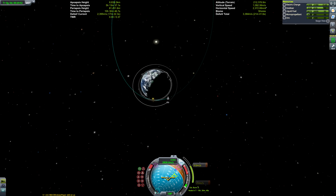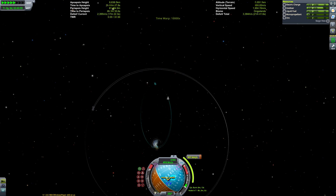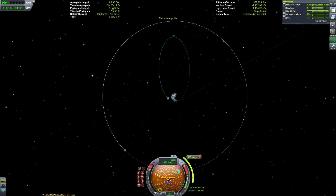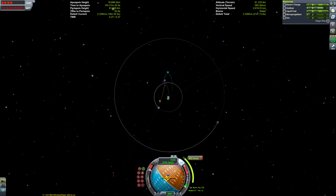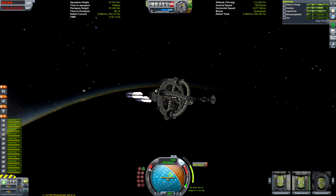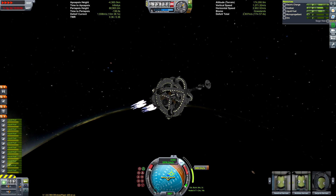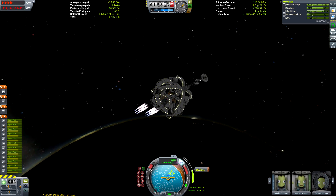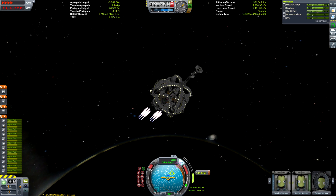Because of the abysmal thrust-to-weight ratio of our nuclear engines, even though we have 12 of them, we did have to do two burns at periapsis. I did try to be a little cheeky and just do it in one go, but that didn't work out. On the second burn I got a bit overzealous with the time warp and ended up burning a little later than we probably should have, so again it wasn't the most efficient escape burn from Kerbin — but I don't care.